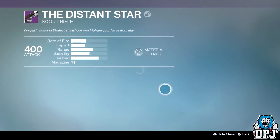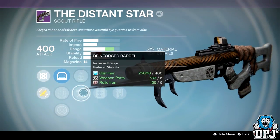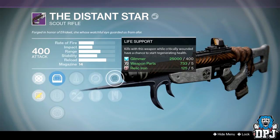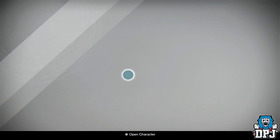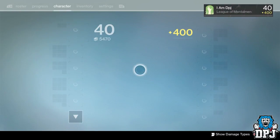So I've got a Distant Star here. On it we've got Perfect Balance or Reinforced, Extended Mag or Single Point Sling, and Life Support. I've already got a better full-auto one of those bad boys, so unfortunately that will be legendary marks.